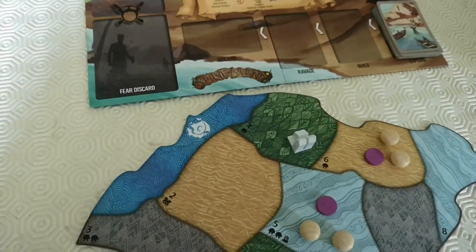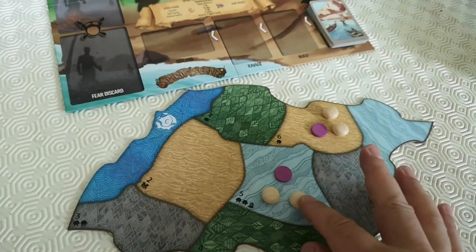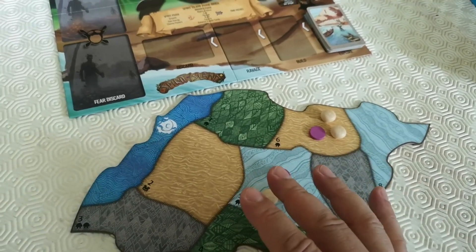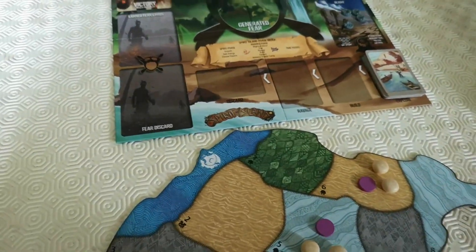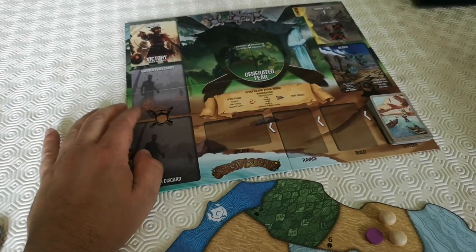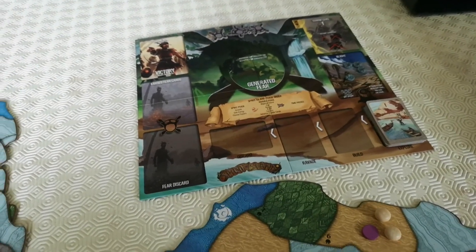That's the flow of the game. What you're trying to do as a spirit is spread your influence, keep the Dahan around, and destroy the explorers. I've got a feeling the fear cards can really make or break your game because they can have some really powerful effects. Let's have a quick look at some of those.